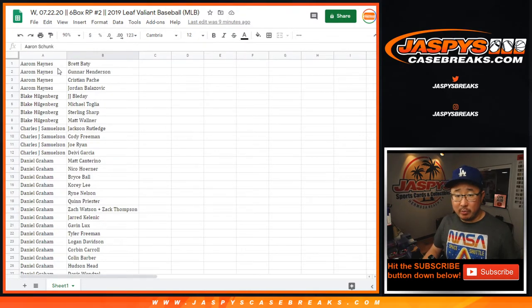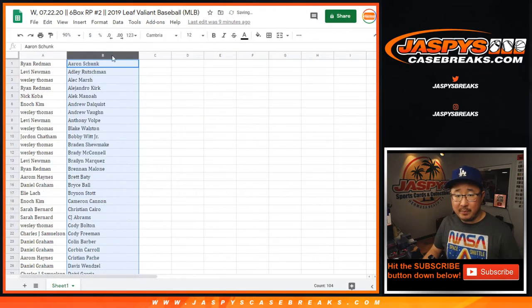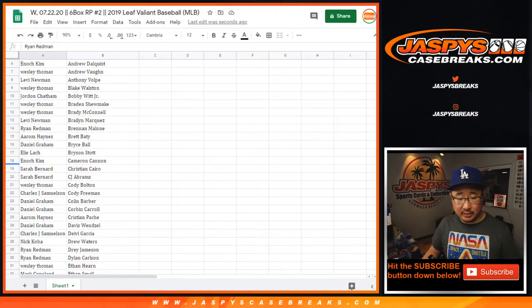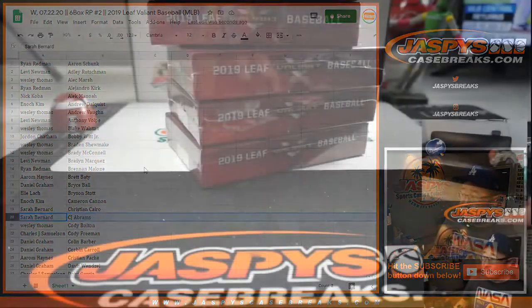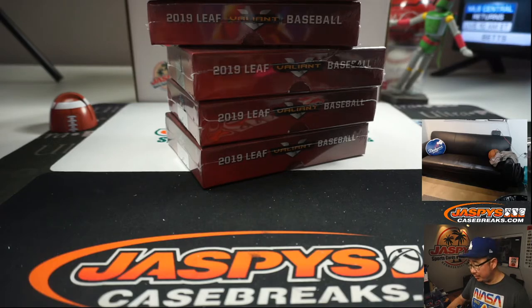Welcome back, folks. There were no trades, so what I'm actually going to do is sort by column B so it'll be easier for me to find the players. Everyone should still have the same players. I remember CJ Abrams going to Sarah, so on and so forth. We're doing all six boxes — half case break, random player break number two.